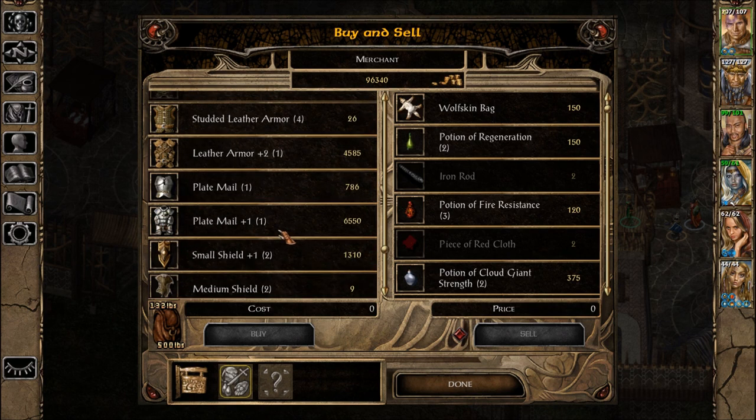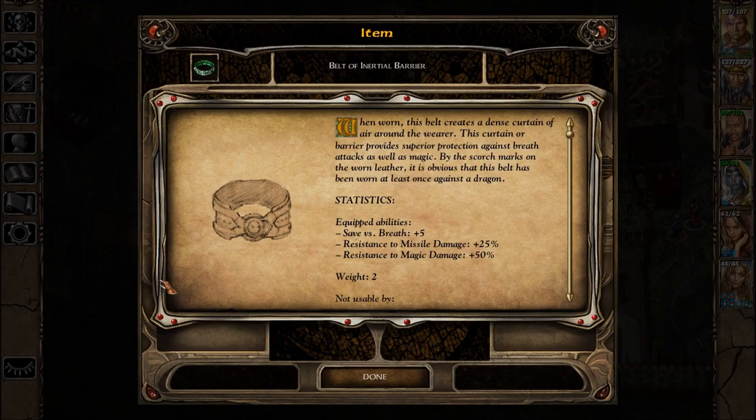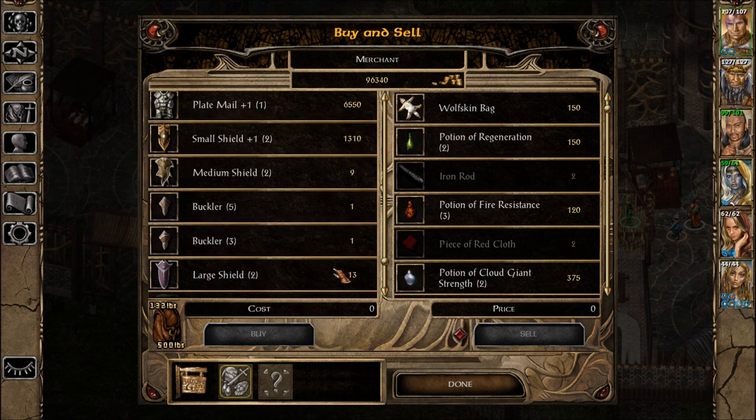But we're looking for bullets — magical bullets. Ooh, Belt of Inertial Barrier. When worn, this belt creates a dense curtain of air around the wearer. This curtain or barrier provides superior protection against death attacks as well as magic. By the scorch marks on the worn leather, it is obvious that this belt has been worn at least once against the dragon. Save versus breath is plus five, and resistance to missile damage plus twenty-five percent, and magic damage plus fifty percent. That's a pretty nice belt to have, but hmm.